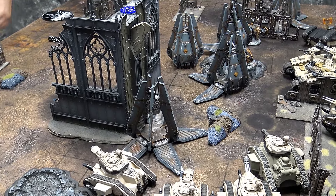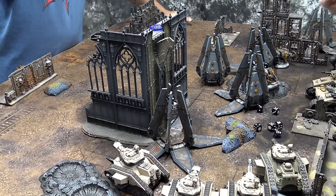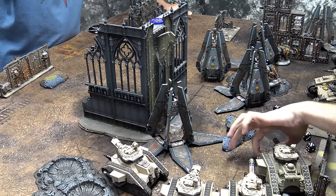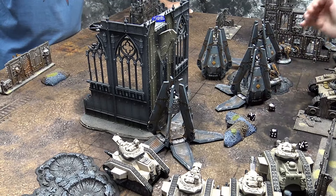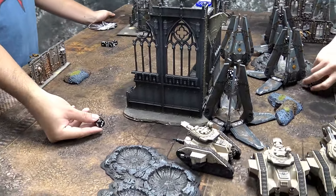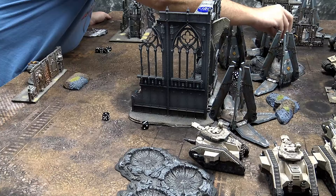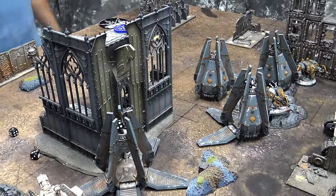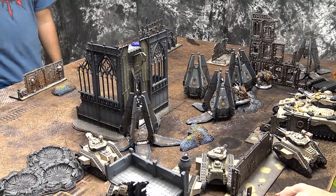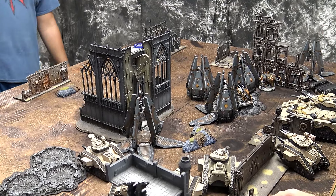Four hits on the heavy bolters — looking for sixes. Two sixes! Rolling two Feel No Pain saves — double ones! So close, he's left on one wound, limping along. No more guns to bear — done. It looks like I've definitely put some pain on him, wiped out some more dreadnoughts. Toughness 7 really does make it much tougher to remove these dreadnoughts, but hopefully I can survive this next round and bring more pain.